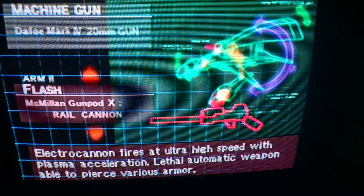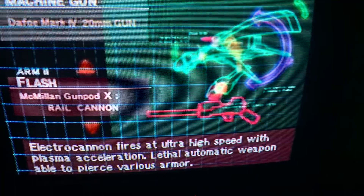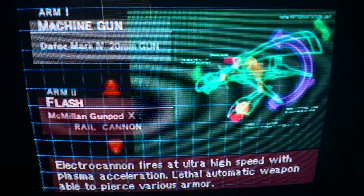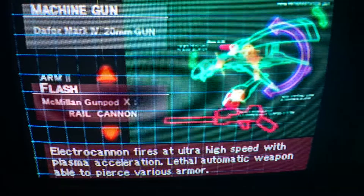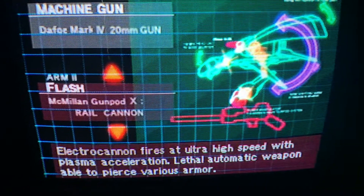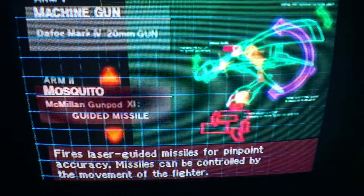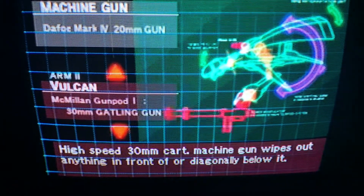Flash is my second favorite - it's a rail cannon that shoots like a laser blaster, and I think it might actually be the strongest weapon in the game. You start off with 45 ammo, which is pretty cool. You can take out basically any boss really fast - like in seven seconds or less.